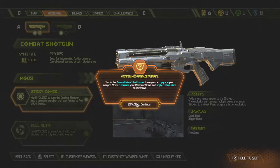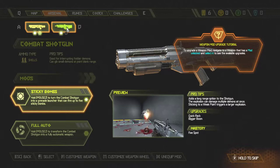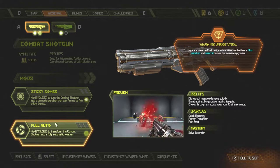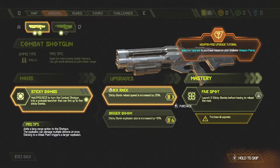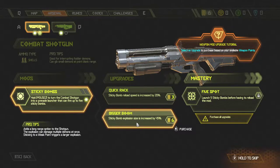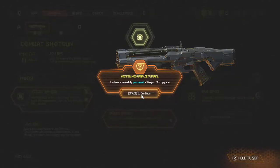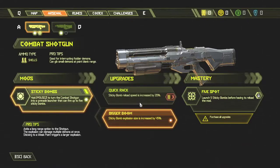This is your arsenal tab where you can upgrade weapon mods and customise your weapon wheel and apply custom skins to weapons — which we did unlock because we got a reward for having bought it in pre-order. Quick Rack, Bigger Boom, Sticky Bomb — one reload speed. Select an upgrade to purchase based on your available weapon points, which is six. Purchase all upgrades to unlock weapon mastery. Same as the old game.